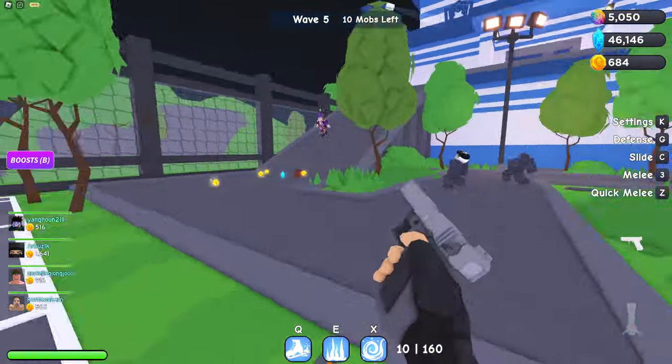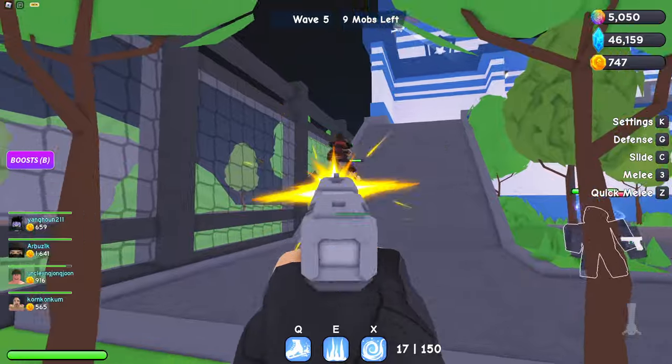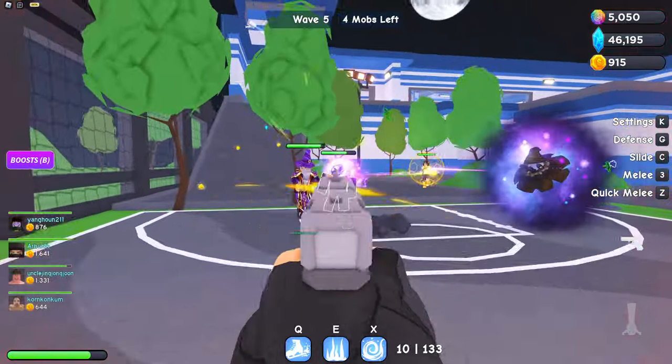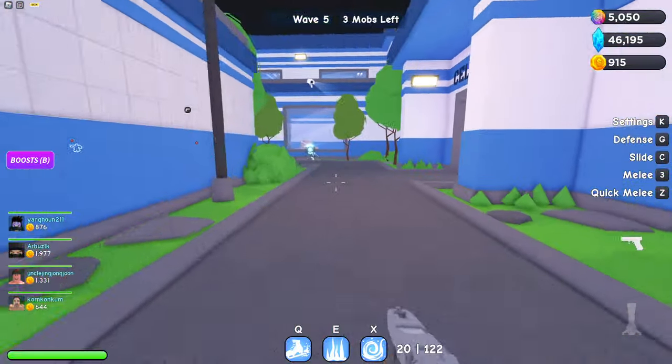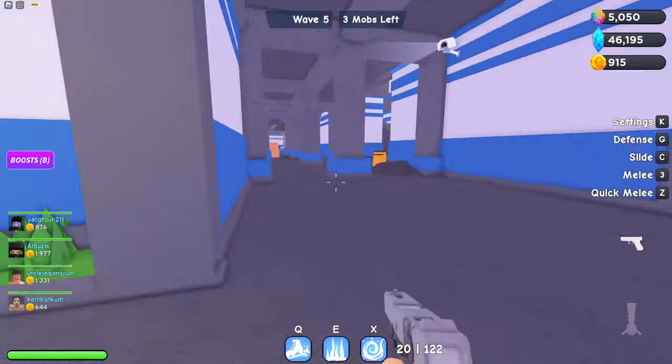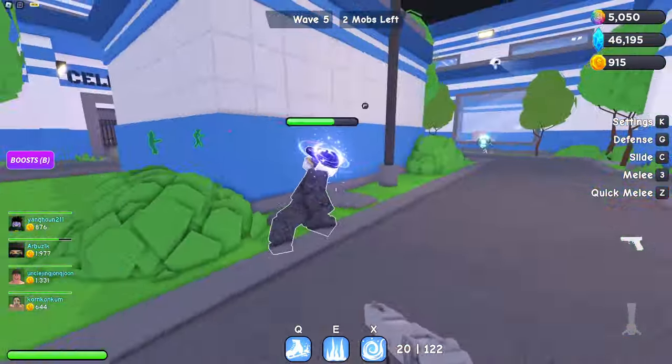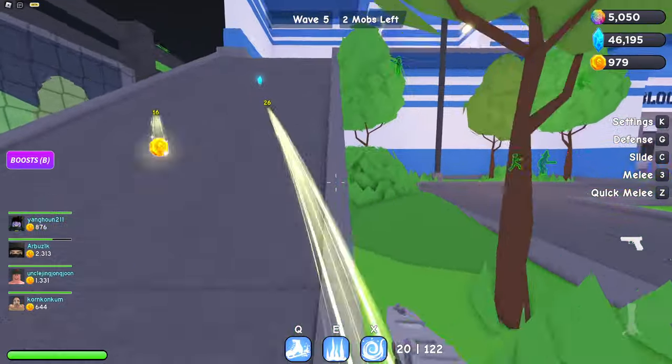Medium difficulty basically spawns more enemies early on, as well as more elemental enemies. That's one of our teammates — that's an ability somebody used. Talking about abilities, we need to find some zombies real quick so I can show you guys what the characters do in this game.